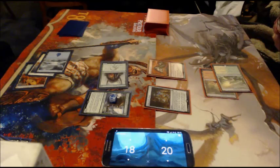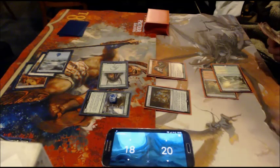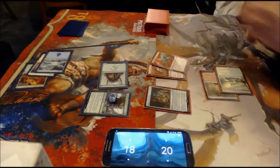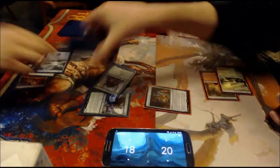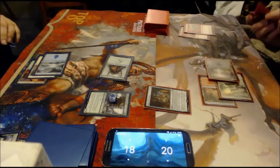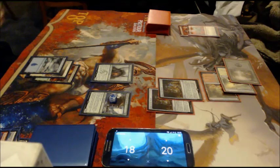Tormented Voice, basically trying to dig for Abzan Charm to deal with the 6/6. After sideboard I get some more removal for that sort of nonsense. Sometimes the deck cooperated, sometimes not. Tormented Voice pitching another Tormented Voice, because I thought that I wouldn't have that much time to dig one more turn. Swamp — mill him for one more. I'm not sure what he milled there.